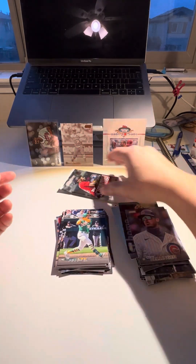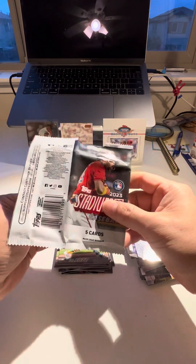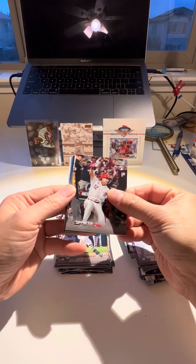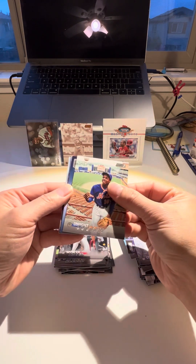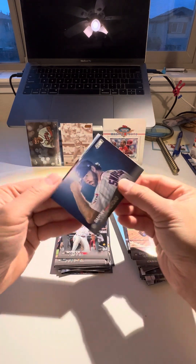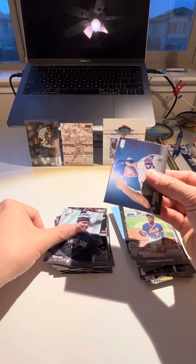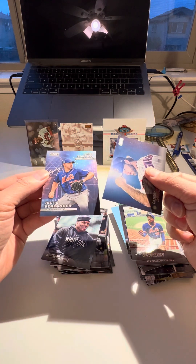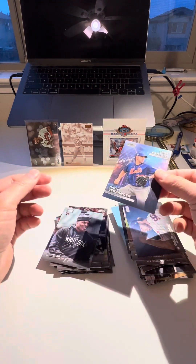Cody Bellinger. Alright, last pack. Honestly I would wait for the Chrome — much better quality I would say. Spencer Steer, Dwight Gooden, Dansby Swanson, Oscar Colas rookie. And it's not even a backward card. Justin Burland here on the base.